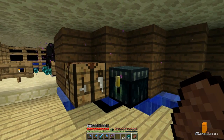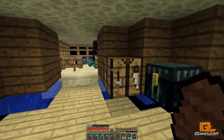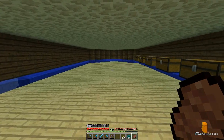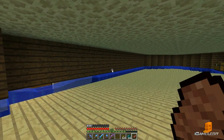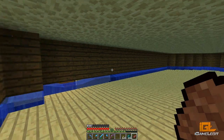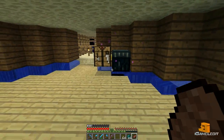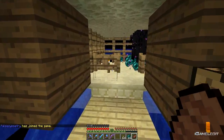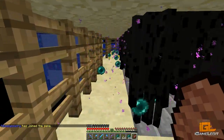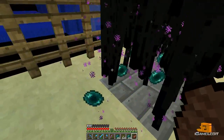Hey guys, what's up, this is Otter here with episode number six of Geomine. You guys may be able to hear that I'm over at the End farm — it's actually a new addition. We's actually added this one, there's two of them. What is this, a hidden chest? Oh wow, this is the second End farm that we have and personally I think the rates are a lot better. I just need a little bit more XP to get to level 30.